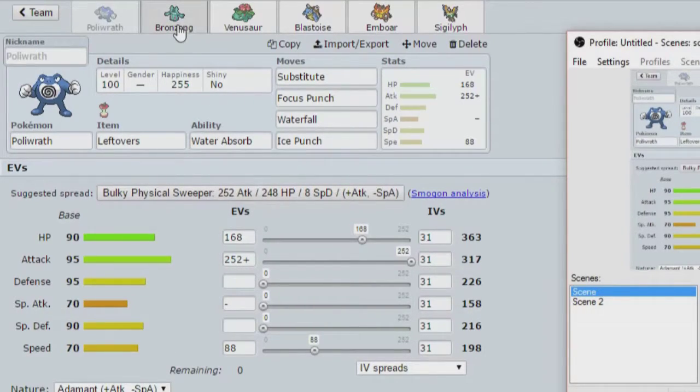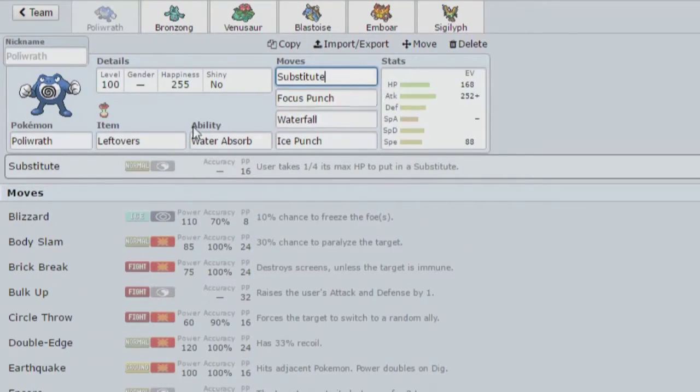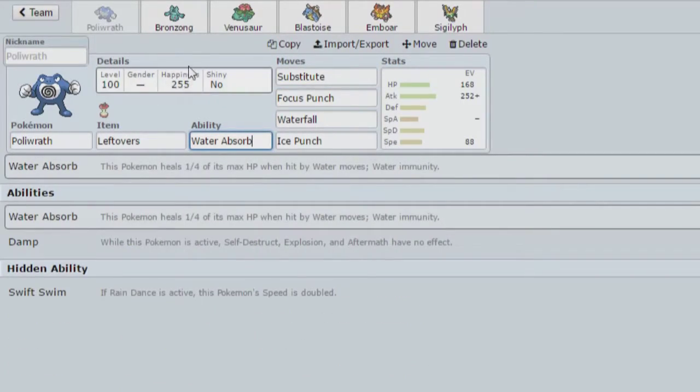Basically, Alomomola and Registeel cores are pretty popular right now, and this team will capitalize on that, especially with Choice Scarf Toxic Emboar. Choice Scarf Emboar pressures Registeel into switching to Alomomola, and then you Toxic the Alomomola on the switch. Then Poliwrath sets up Substitutes on Alomomola. If Poliwrath is behind a Sub and Alomomola can't Toxic it, it can do absolutely nothing to Poliwrath — it'll carry Scald or Knock Off as attacking moves, and neither does anything to Poliwrath. One of them actually gives Poliwrath HP.